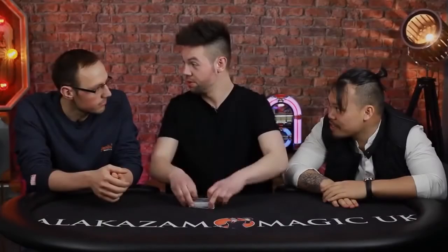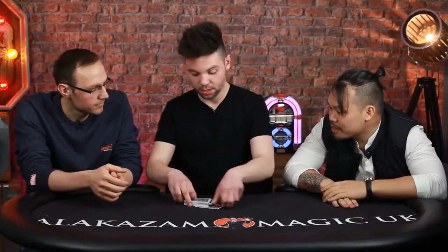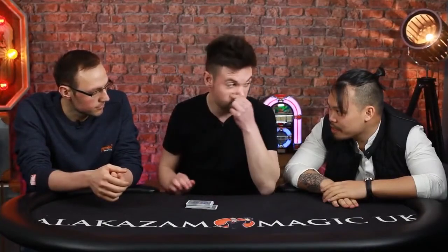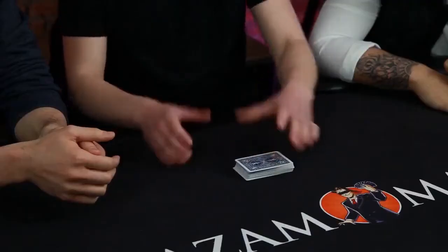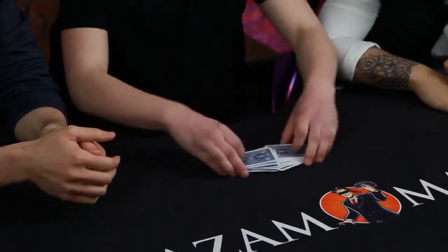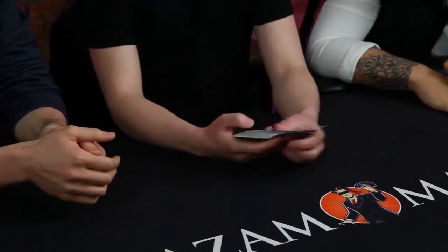I'm going to show you the same trick twice in a row. The first one's going to be very, very quick, then I'm going to slow it right down. So I'm going to try to cut two aces. Let's see. I should look at them first.